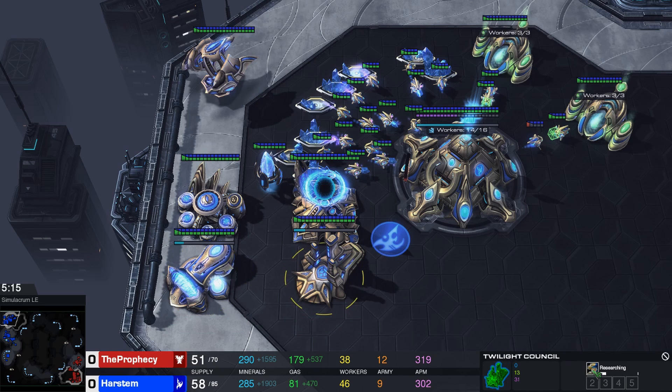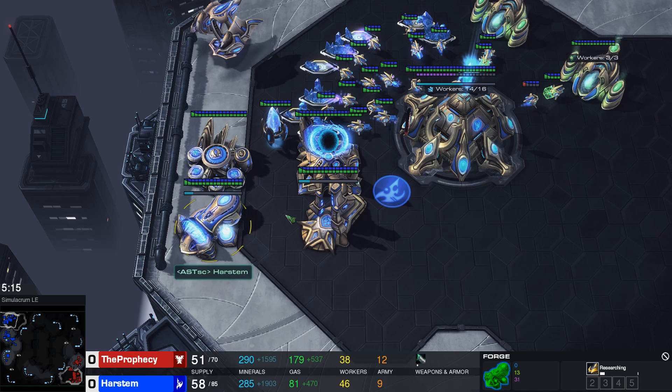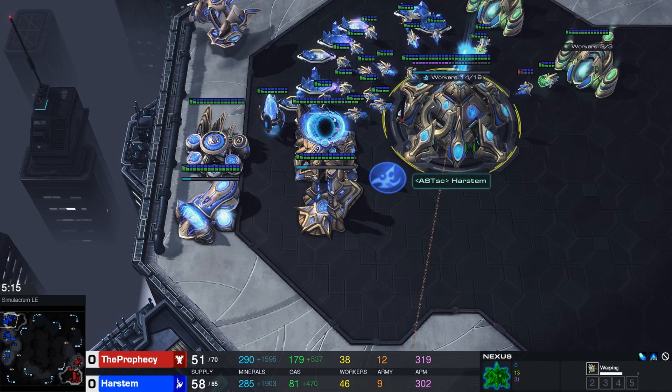While this attack was happening, the moment my Forge and Twilight finished, I started plus-one armor and charge. Usually I say to mainly chrono the armor since armor takes longer to build. However, if you're being pushed very quickly and afraid your charge won't finish in time, put more chronoboost on charge. Armor is more of a luxury upgrade — nice to have but not necessary. Charge is the opposite: if you don't have it, you die. So if you're not sure, chronoboost charge. If you have enough energy, chronoboost both.